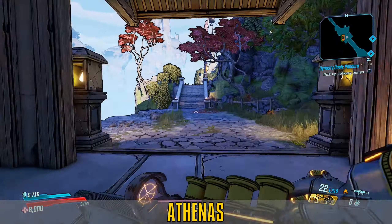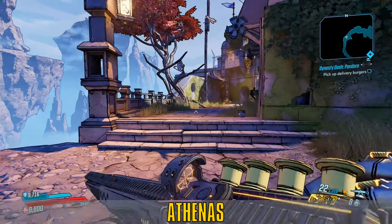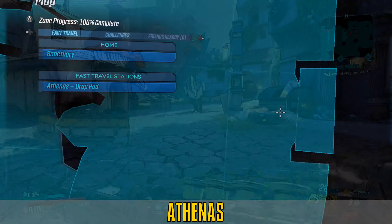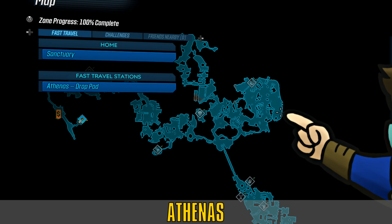Athenas is the planet you can find this gun on. Once you take care of the main story business on Athenas, Ava will send you back there to recover some of her belongings in the side quest Invasion of Privacy. You'll get a little bit more of Ava's backstory in the process, as well as learn of a scumbag named Beans. Ultimately, the quest takes you to Beans' final location, which is in the graveyard.